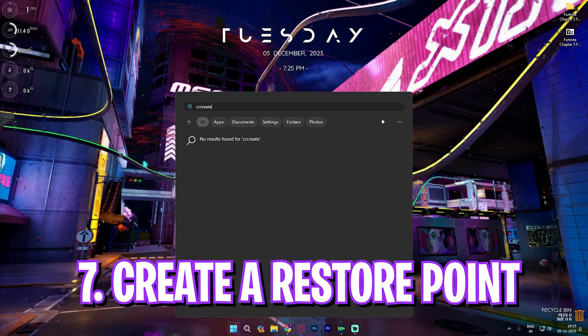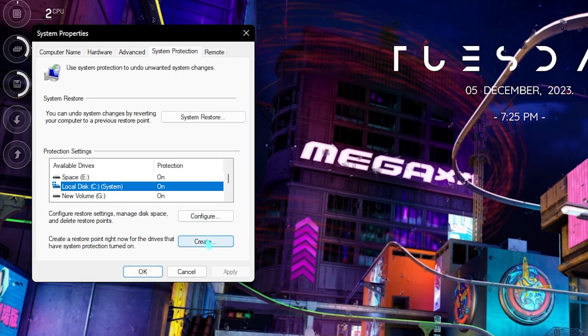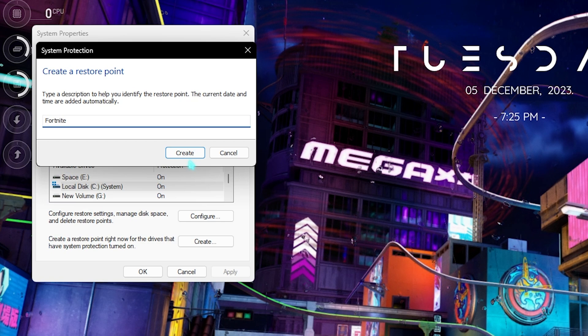Next step is creating a restore point. Search for 'Create a restore point,' select your Local Disc C, click Create, and name it 'Fortnite' so you can remember it. I highly recommend not skipping this step — it's essential if you want to restore every setting back without any data loss.